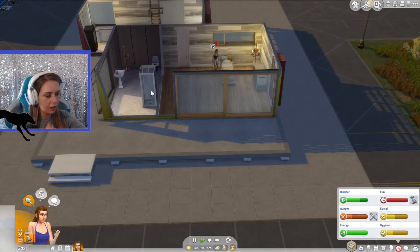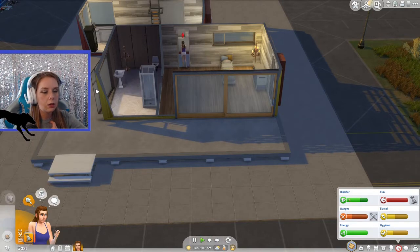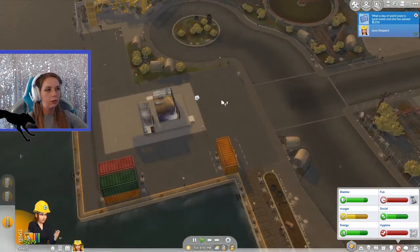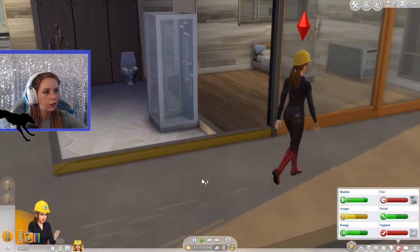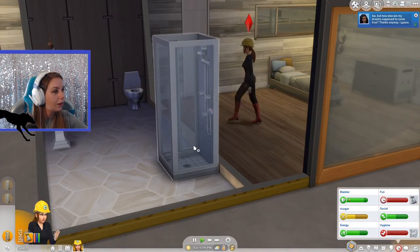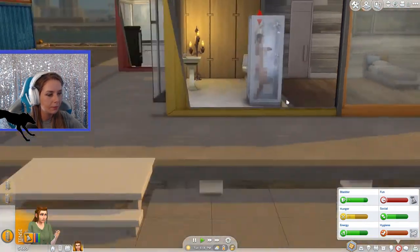We'll send her to work — we're not gonna work from home today. Let's do a ham and cheese sandwich. We're off to work. She didn't get to shower and she's not liking our life right now. We're back home from work. Absolutely disgusting — she's off to go take a shower. Bess is calling. She has a cool business idea and needs a thousand simoleons to get it off the ground — she says you'll get it back and then some. But we don't have a thousand dollars, so sorry Bess.